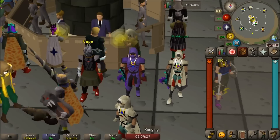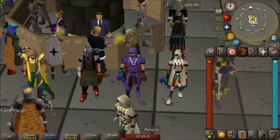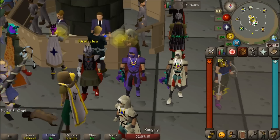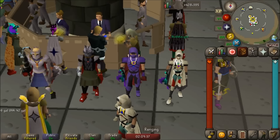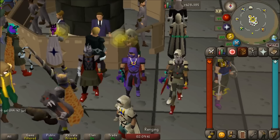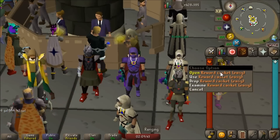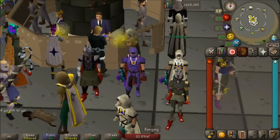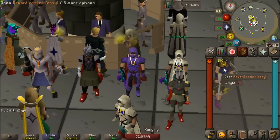Hello everybody and welcome back to my clue opening series. Today we're going to be opening 100 easy clue caskets. These are especially exciting because some of the new unique rewards for easy clues, such as the cape of skulls and the ham joint, are worth a lot of money. I'm really really excited to open all of these and hopefully we can get some big money. Let's get started.